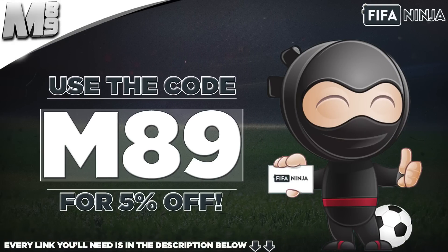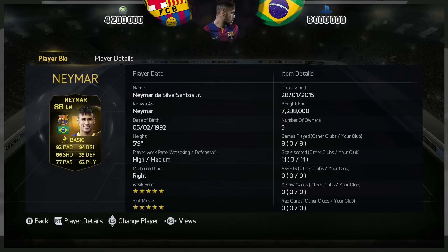If you do want some coins, head over to FIFANinja.com, use the code M89 to get yourself 5% off. If you think you'll need it, it's in the description below — and you might just need it, because just look at his price.